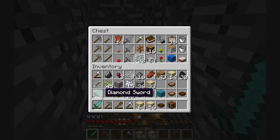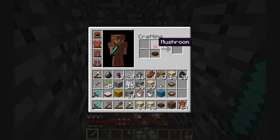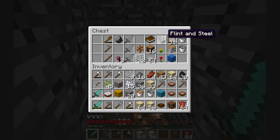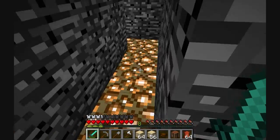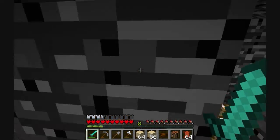Almost immediately I found a chest — and by almost immediately, I mean I turned three corners and there was a chest sitting here. Let's take as much as we can. I'll turn these mushrooms into stew since I know we have mushrooms back at the base. I don't care for the gravel. I'll replace my wood shovel with the stone one. I don't need the buckets or the glass. We have plenty of flint and steels back at home. I just took all rights again — if it works to get there, it should work on the way back, right?